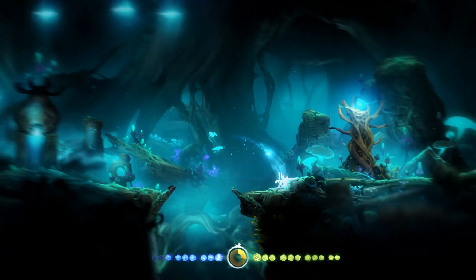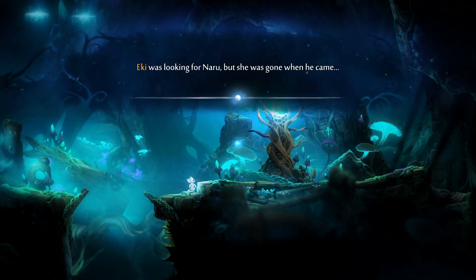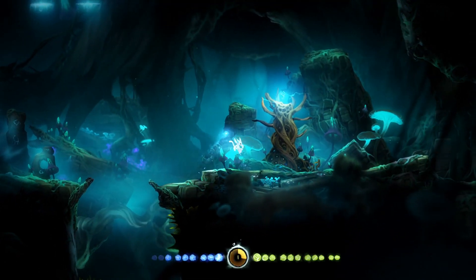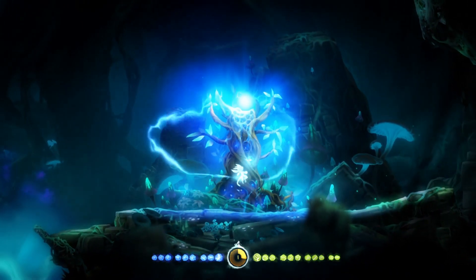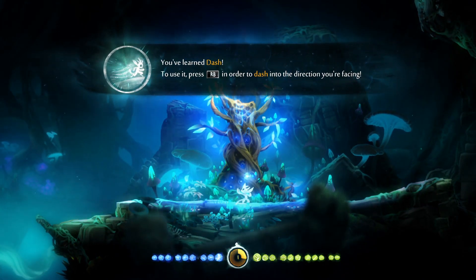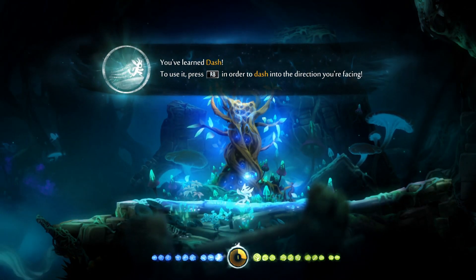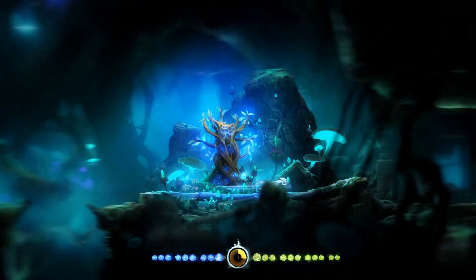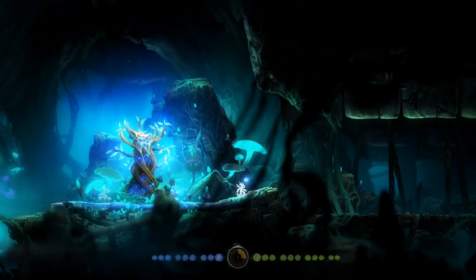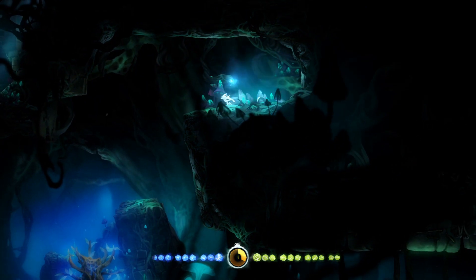And there's also another tree. Ori was looking for Naru, but she was gone when he came. He was swift like the wind and sprinted with haste, but surrounded by darkness he lost his way. What have we got? You've learned Dash! Yeah, there was an ability that we could pick up that didn't require having it — thank goodness — that allowed us to use it in air. Press RB in order to dash in the direction you're facing. Nice, this is gonna make things somewhat easier for us.